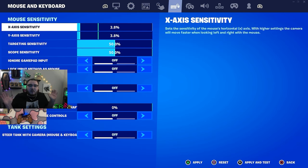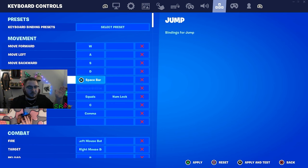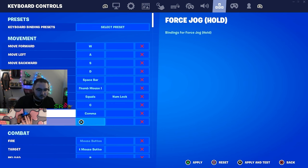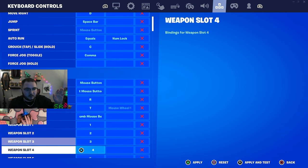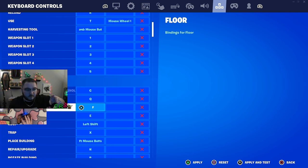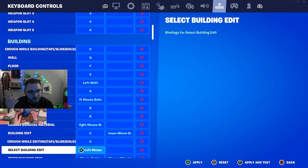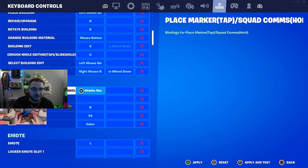If you want to check out my keyboard and mouse settings, let's go through the binds real quick. My build binds are a bit weird: Q is wall, F is floor, E is stairs, left shift is roof, and I edit with V. Scroll wheel to reset. Those are my keyboard and mouse binds — weird but it works.